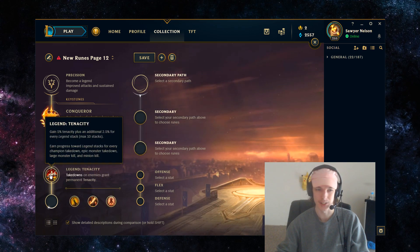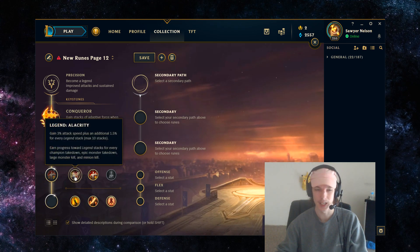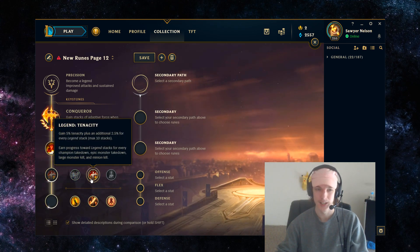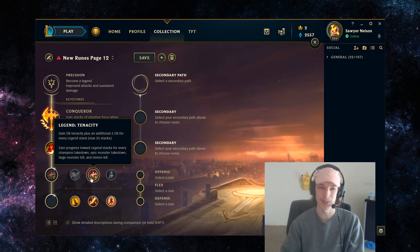For the third row, your best option is Tenacity. Attack speed might seem tempting, but the attack speed you get through itemization is more meaningful than what you get from Alacrity, as you'll get it at faster or more meaningful points. With Tenacity you gain 5 tenacity per Legend stack, and you gain a Legend stack from basically anything — getting a kill or assist, killing an objective, a large monster, minion, etc. It makes it so that even against matchups with brief CC champions like Qiyana, Irelia, etc., Tenacity gives you extra value. It also aids you in 2v2s where the jungler usually brings some CC, and negating that a little is pretty meaningful.